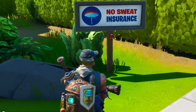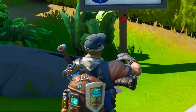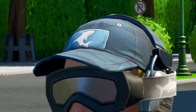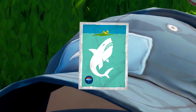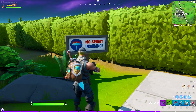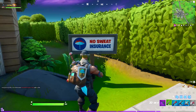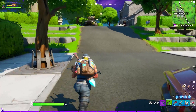You guys notice the skin I'm wearing — the First Striker Specialist. You see what's on his hat? That's a shark. Have we seen this shark somewhere before? I think so. Anyway, that was just a side note — I thought it was worth pointing out. Let me know in the comments. Use my support-a-creator code: No Sweat Insurance.